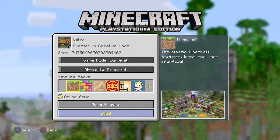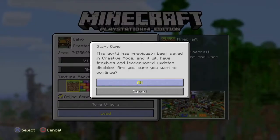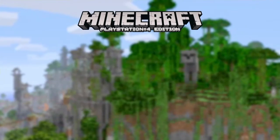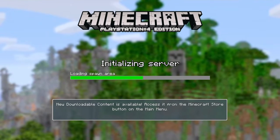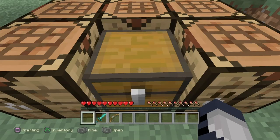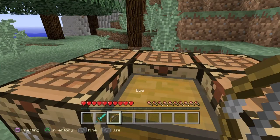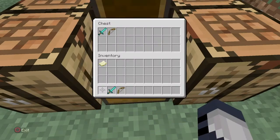Alright guys, I'm back. So what we're going to do is load up this world again. I did creative mode so I could quickly show you guys and get a diamond sword and a bow. I'm back in this game, and as you can see, I have my diamond sword and my bow. And in this chest, I have my diamond sword and my bow.